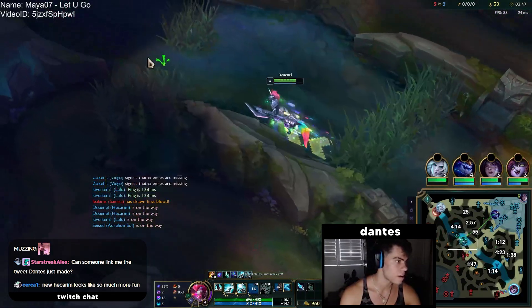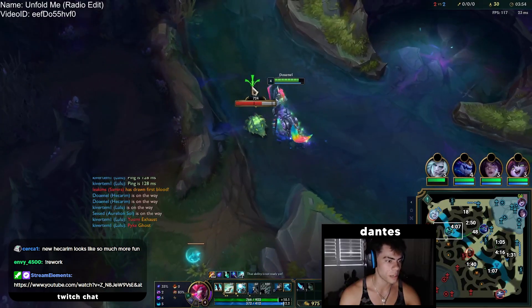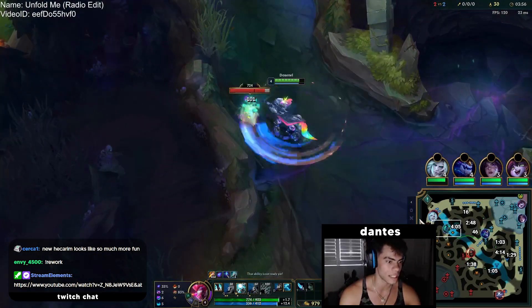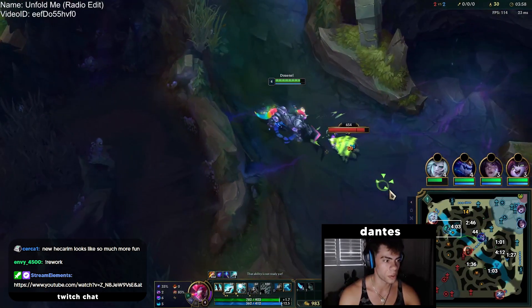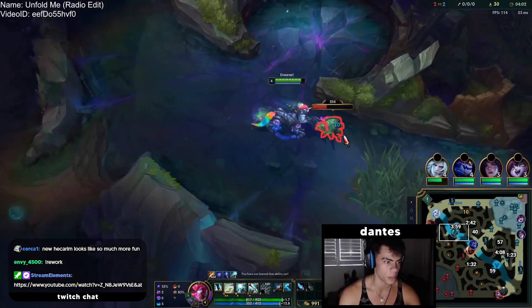One of the cool things about Hecarim's Q stacks nowadays is that they don't all instantly drop off. So even if you miss your timing, you can still keep two Q stacks for the majority of your clears.